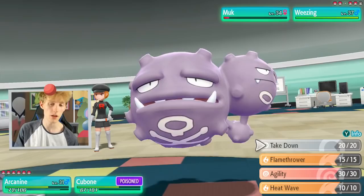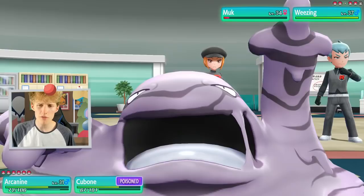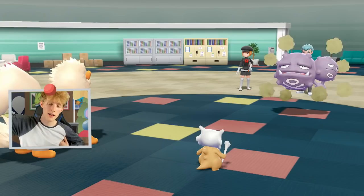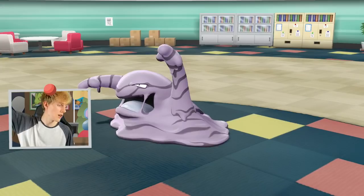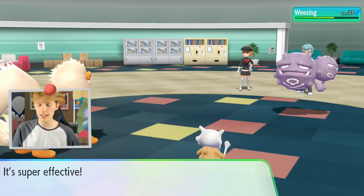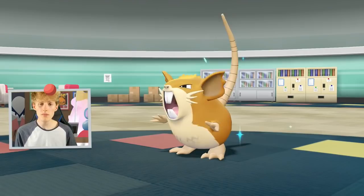Heatwave might not do as much as Flamethrower because the damage is like 75% of what Heatwave normally does. Missed the attack — don't care. Just Bone Club. Wheezing — don't you dare use something dumb like Protect. Okay good. Protect isn't dumb. Now that there's Raticate out, levels seem a little bit lower. We might have been able to do this before we took on Koga, but I did it out of order. I do Celadon, then go down to Fuchsia because that's the location of the 5th Gym Leader.